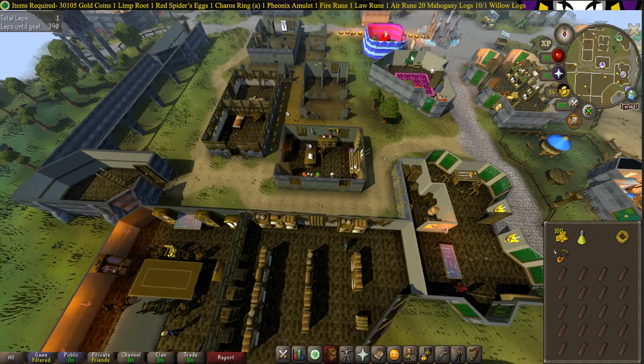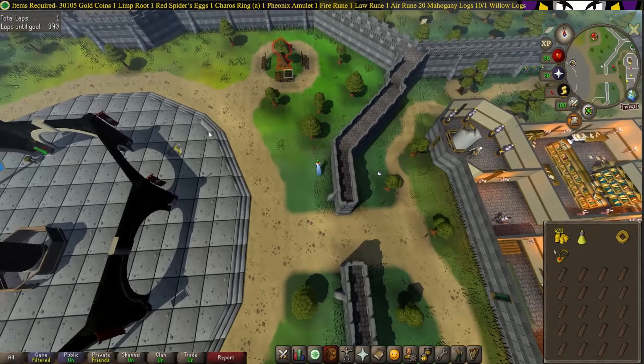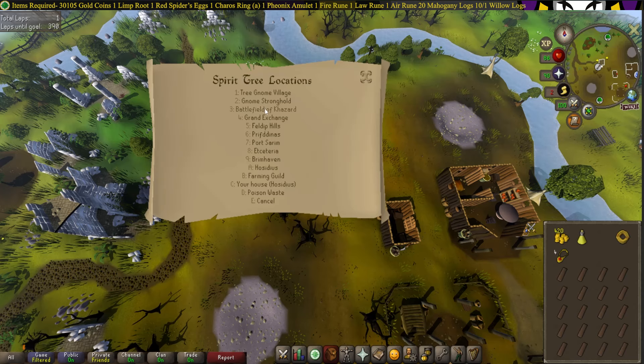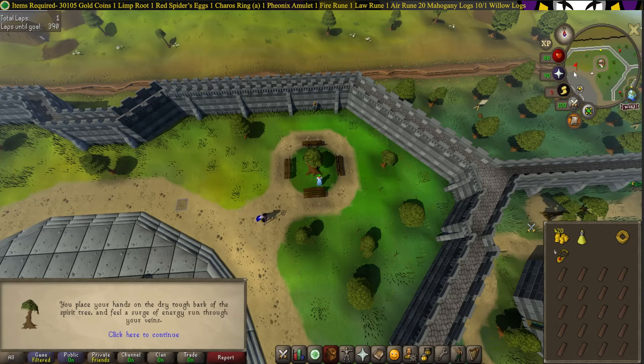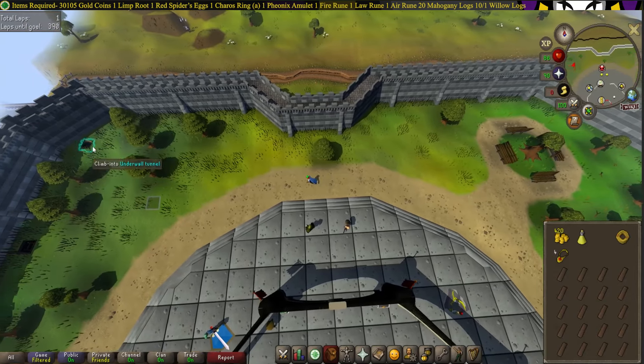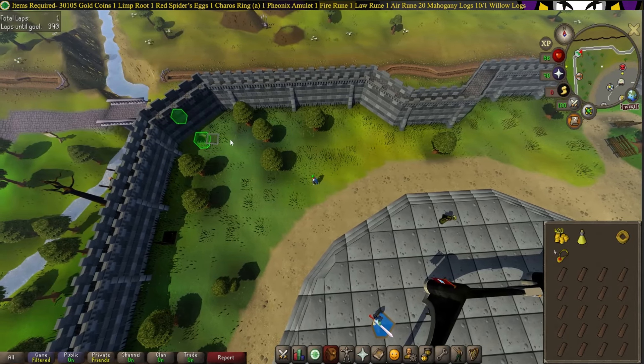Now head to the Grand Exchange. Head over to the Spirit Tree, just North East of the Grand Exchange, and use it to go literally anywhere. Then go back to the Grand Exchange and head West.